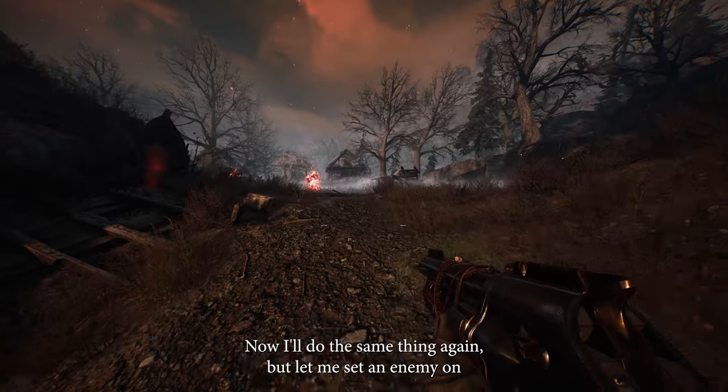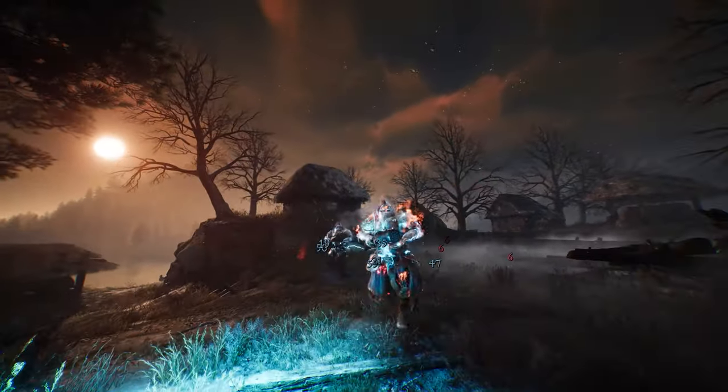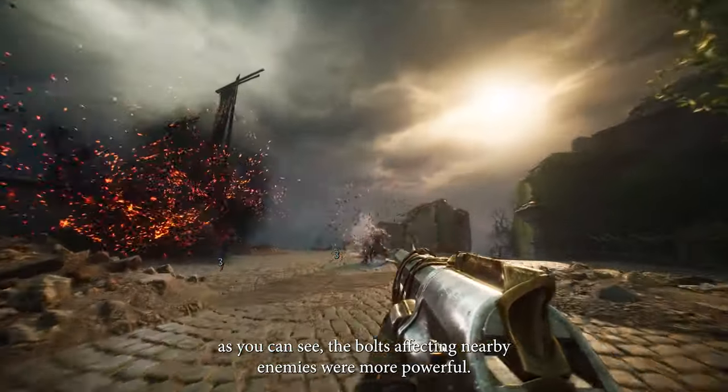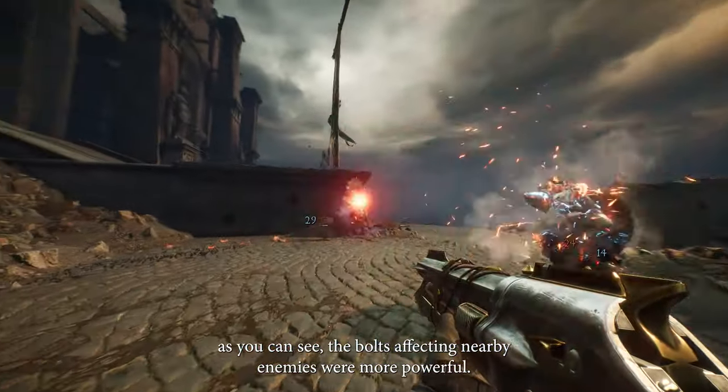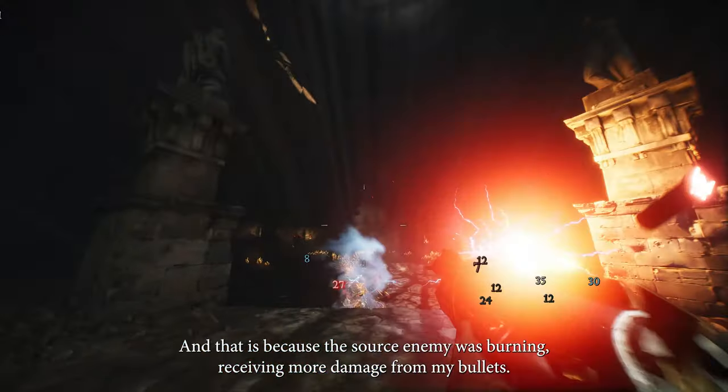Now I'll do the same thing again. Let me set an enemy on fire with my shotgun. And now, as you can see, the bolts affecting nearby enemies were more powerful. And that is because the source enemy was burning, receiving more damage from my bullets.